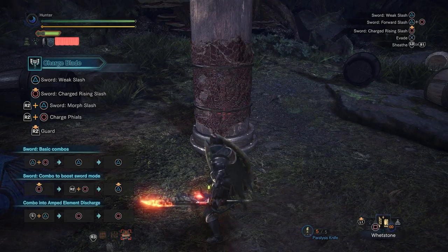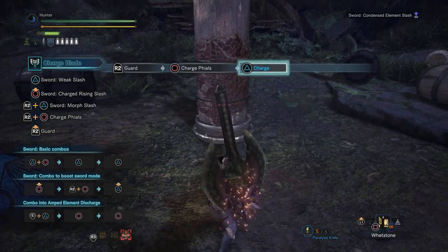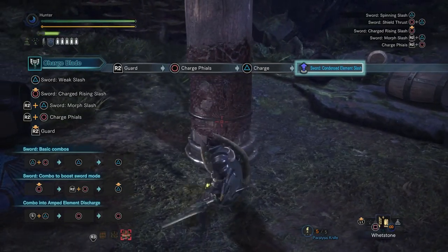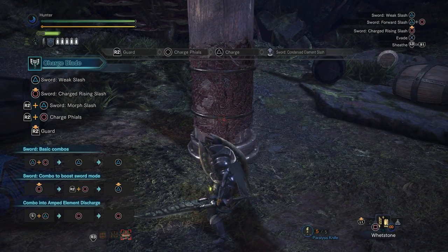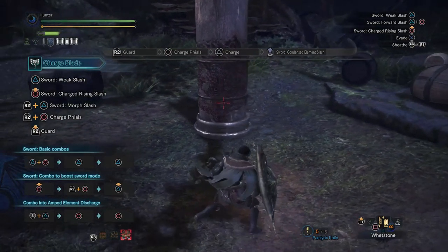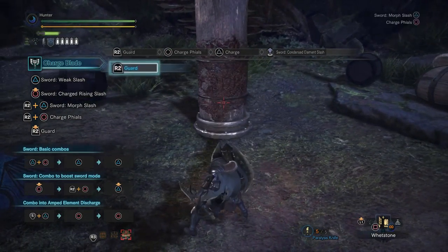What it is, is when you push right trigger and circle to charge your vials, push triangle as well and you'll go into this release. That's the attack you need to do to get the buff — that exact animation. The issue is it seems like you need your shield buff first. So you actually did it right, but you did it at the wrong time. There's the shield buff.